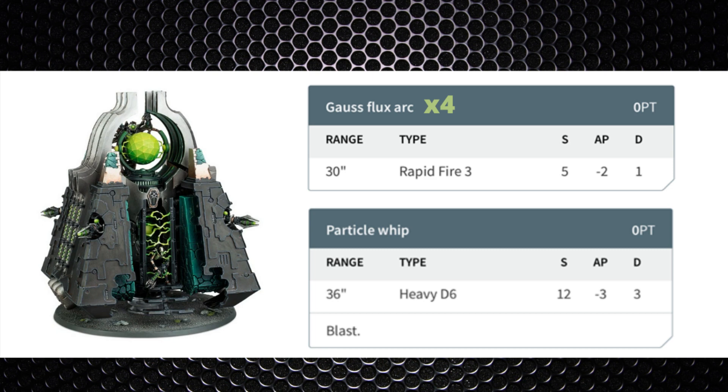Adding all those dead models up — marines are between 20 and 35 points a man depending on unit and loadout — so that's maybe anything between 170 and 300 points in a single good turn. Obviously not all of these things may take place, but I'd say the Monolith will make its points back by turn three if you play it correctly.